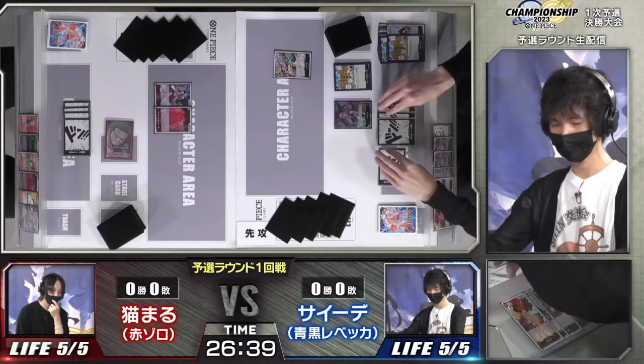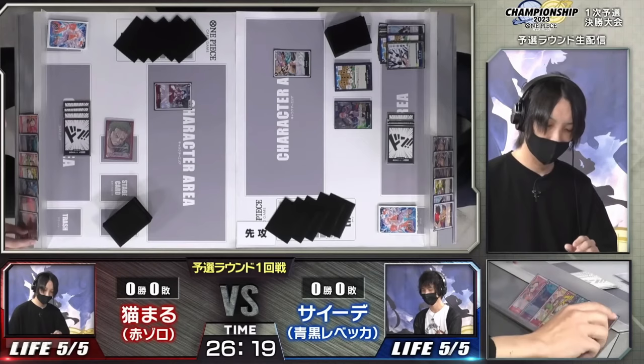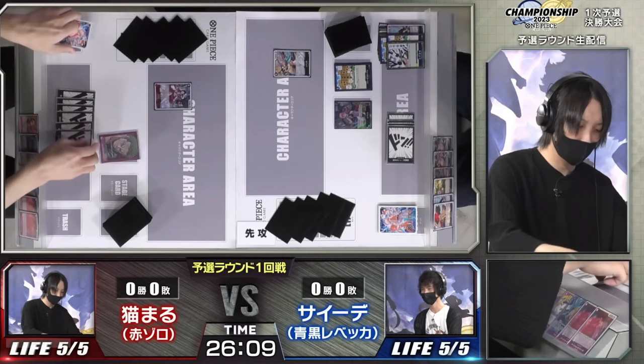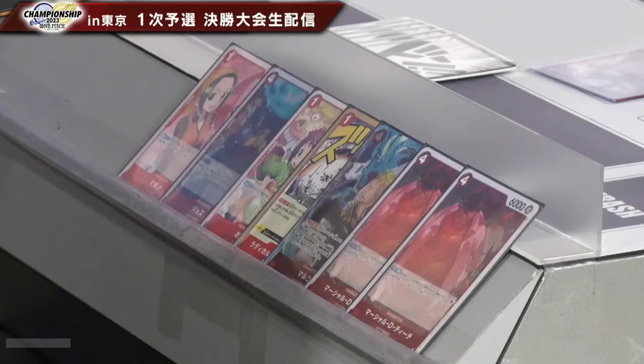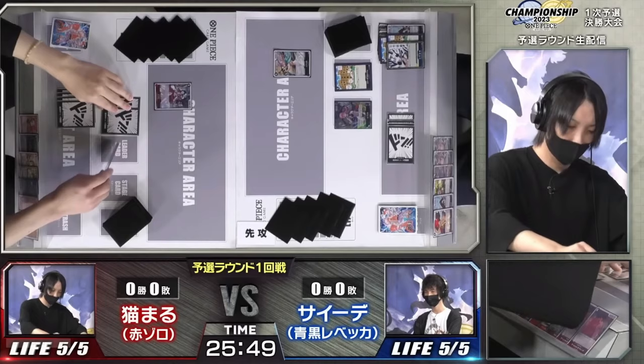Rebecca is going to use her effect. For those who don't know: Rebecca taps a Dawn if she has six or less cards in hand, looks at the top two cards of her deck, searches for Adress Rosa, adds it to her hand, and trashes the other one. She then gets Gatz, a 2k counter that on play can let a character attack an active character this turn.